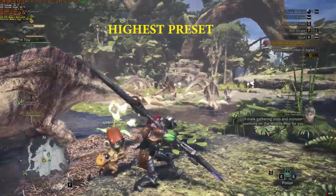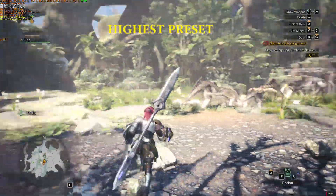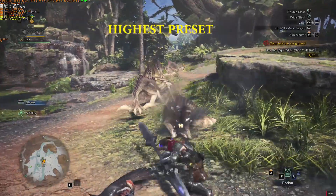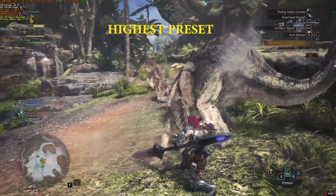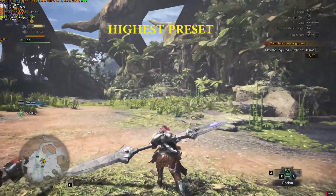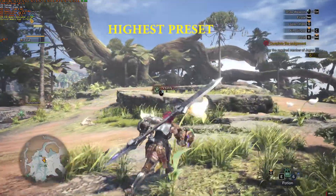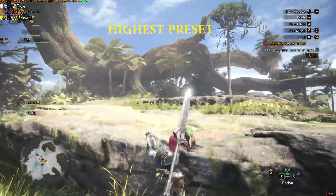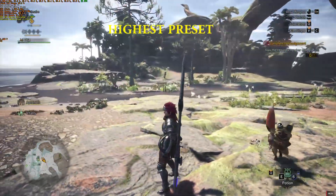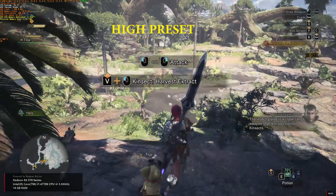I'll mark gathering sites and monster positions on the wildlife map for you. The insect glaive is a close-range weapon that lets you control kinsects.